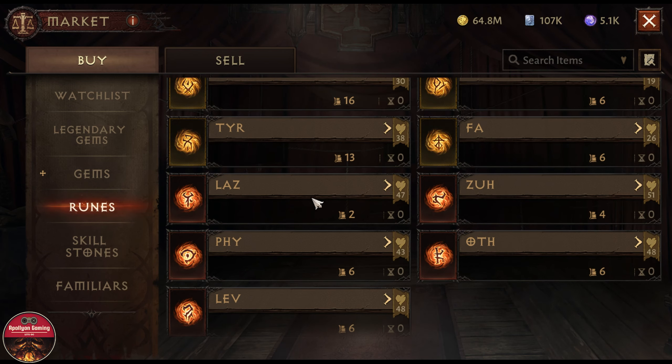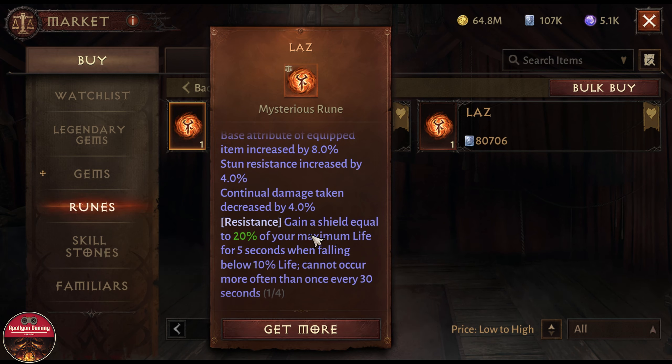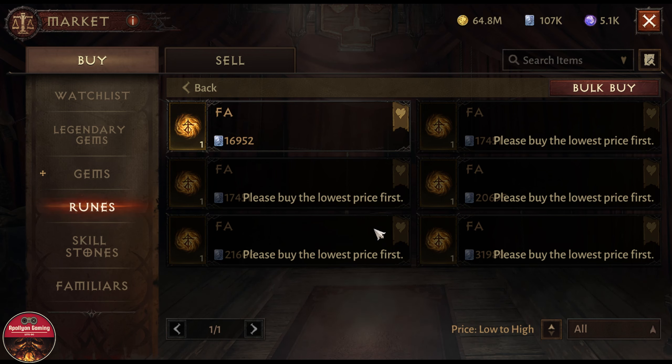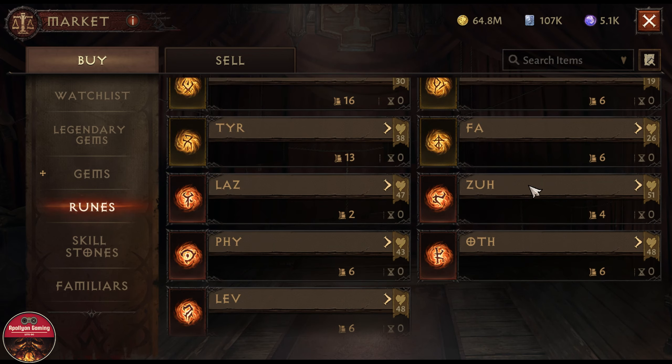Now let's talk about the legendary rune. The LAZ rune I got for the chest gives me a shield when I am about to die — decent in PvE and PvP, especially for tanky classes like Barbarian or Tempest. It's selling for 80,000, but the FA runes yesterday were selling for 12,000 each. I bought three copies at 12k and crafted one myself, which is selling for 80,000 — a very smart move.